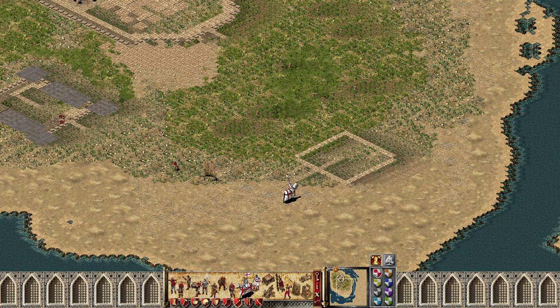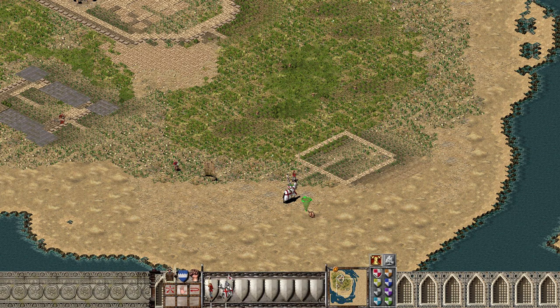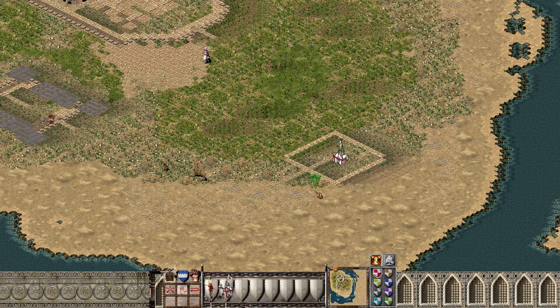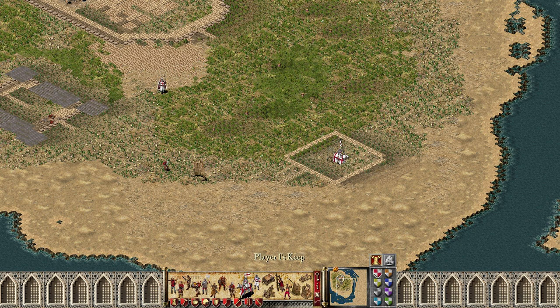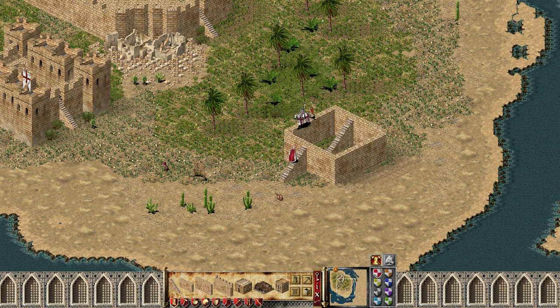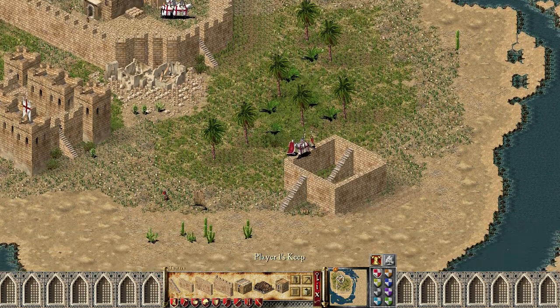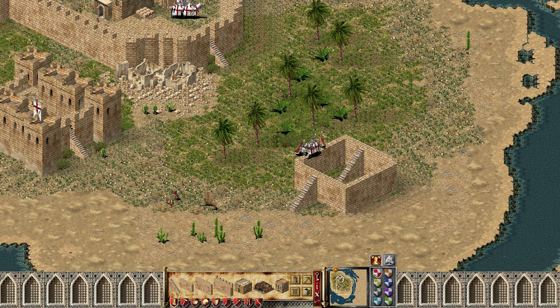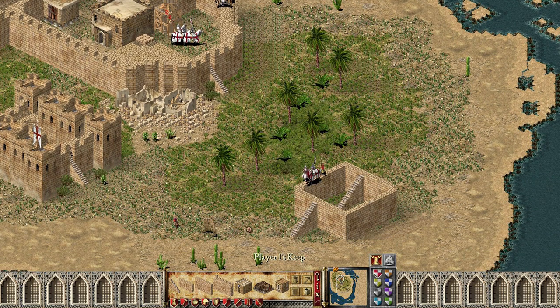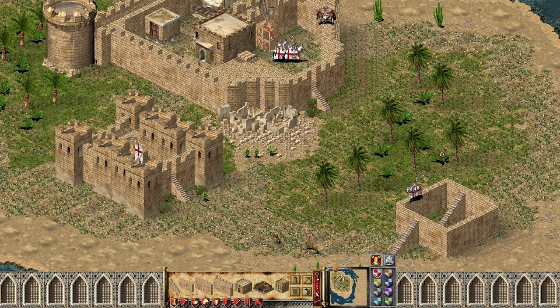Then you need one mounted unit, or any unit that normally doesn't go on walls, as well as a unit that can go on walls. Then you can just send them to the place they normally can't get to, and if you stop them — like obviously if I hadn't built the stairs right there, I could build them over here. Now we can stop the knight once he's on the wall, and there you have a knight on the wall. That same principle applies to any castle built with stairs leading up to it that exits from the keep — you would be able to easily do this.